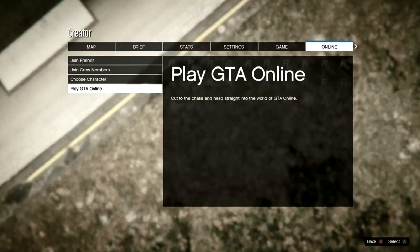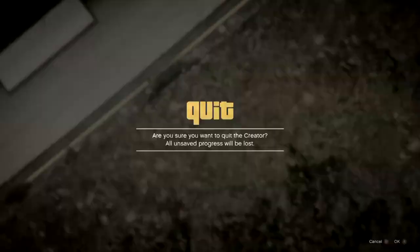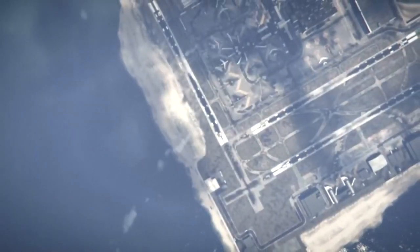Go to online, then once you are online go to choose character and press A again.